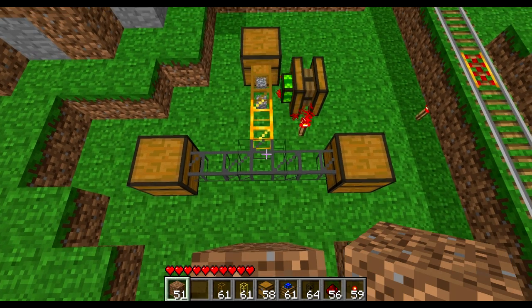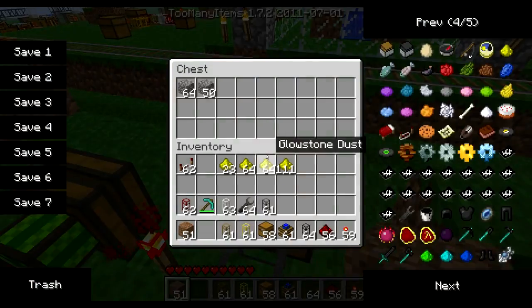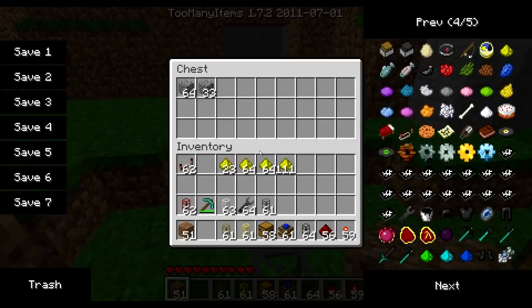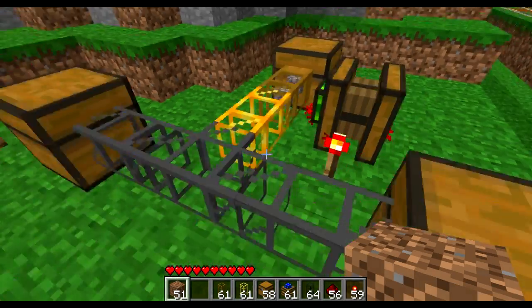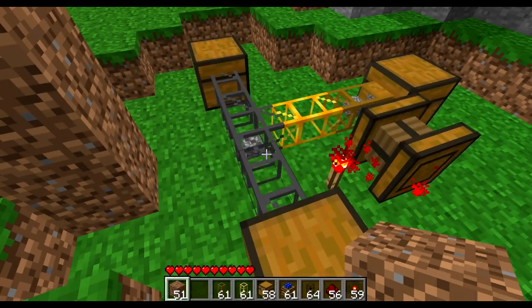If you use a cobblestone pipe or stone pipe like what you see right now, the results won't be perfect because the way it acts is random, and in general random means 50-50, but when you want precise results that's not good enough.